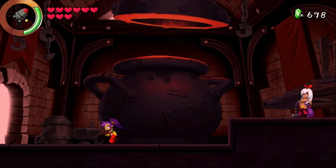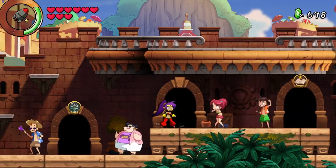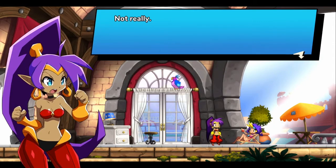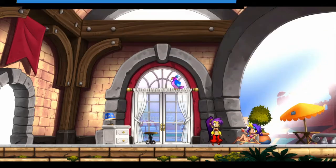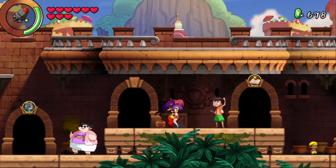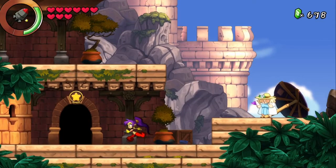So we only have twelve more heart squids to find. I don't think we're going to be able to do most of them until I get my next ability. Speaking of which, we should also check in with Skye. She says if she were me, she'd tag out each time I rescue a half-genie — it'd take a lot less work. I call her incorrigible; she says she's suntanned. I wonder if her character art has changed to reflect that, and if she'll get sunburned.